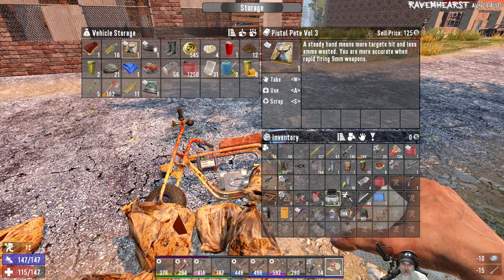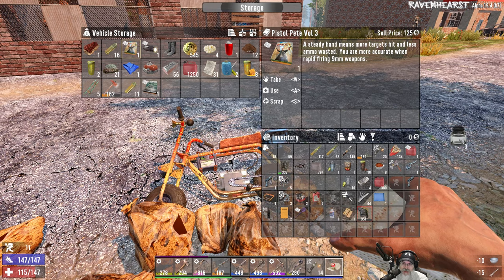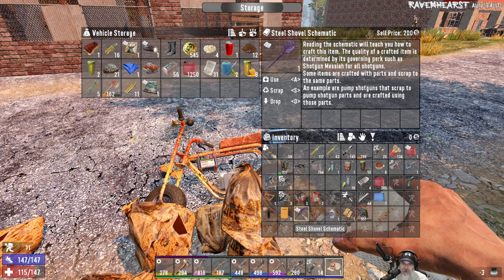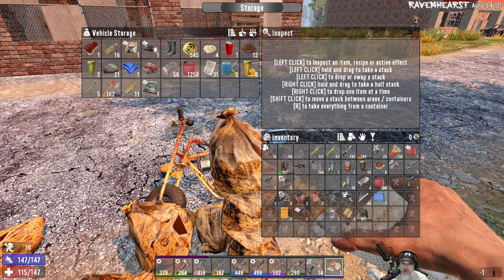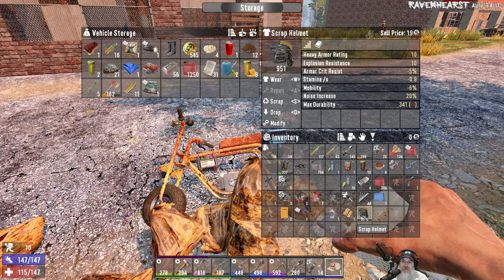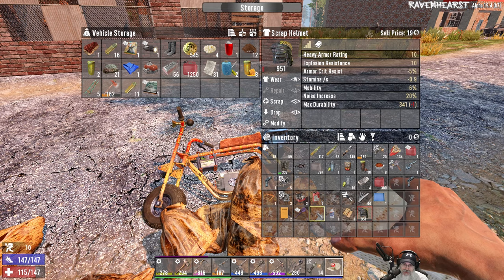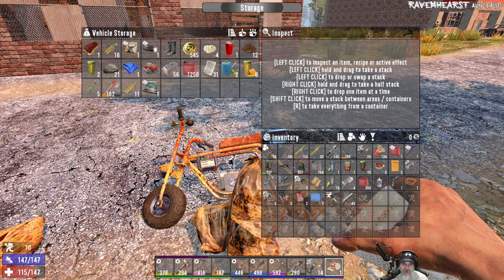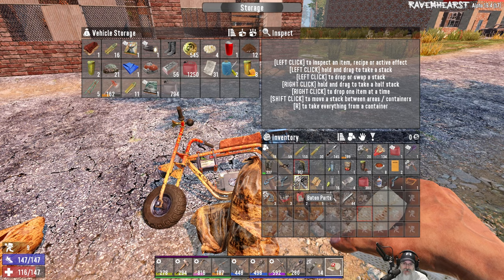We can throw the bones away, throw the bulls away. I've got lots of ink back at the base. We can throw the dye away. This would probably be worth fixing up and selling — we can make a pretty decent amount of money on that. So that got us back into a little bit better situation here. Now we can put some stuff in here.